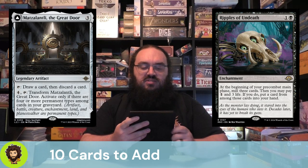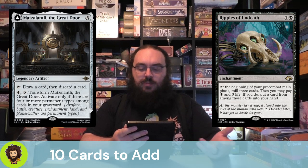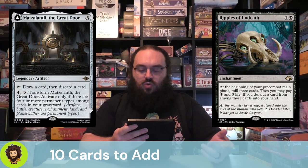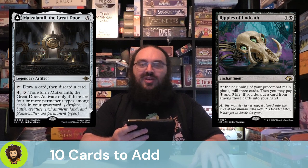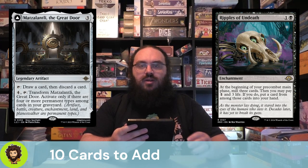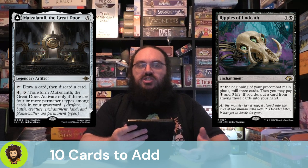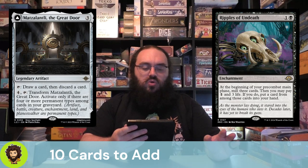Matzalantli, the Great Door — I'm going to butcher that name, apologies. This is a 3-cost legendary artifact. We can tap it to draw a card and discard a card, so we're selectively choosing what we throw into our grave. This works great for Sir Conrad if we discard a creature, and if the card has multiple types, it's great for all of our delirium effects.